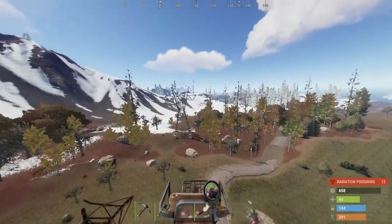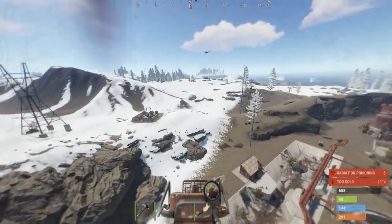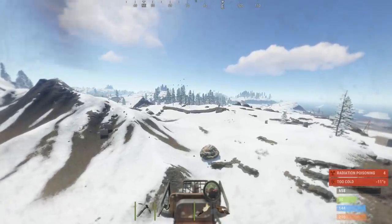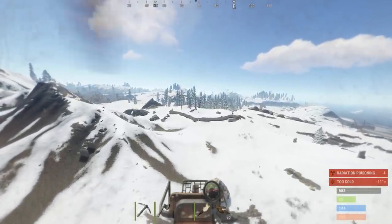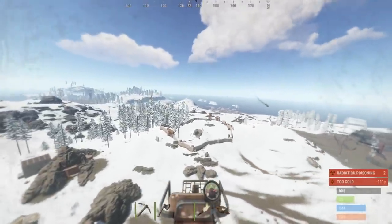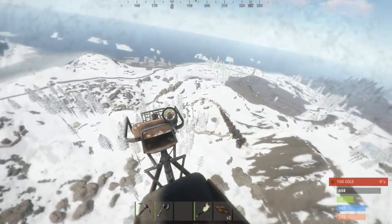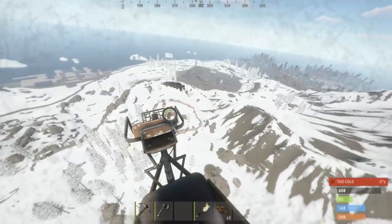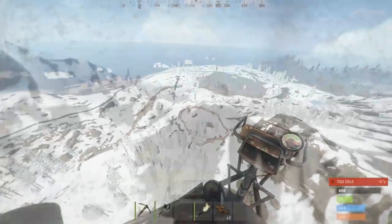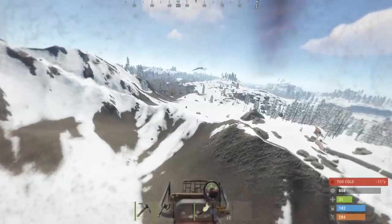Okay, looks like somebody's actually trying to take heli — maybe this will be a good base to raid. Oh, they have M2s. It's a cave, maybe this is their cave, maybe not. I can only hope heli kills them all, but that's probably not gonna happen. Heli's actually going away so I think they got killed rocketing somebody else.